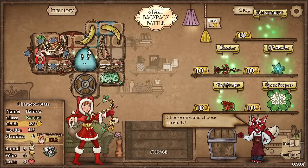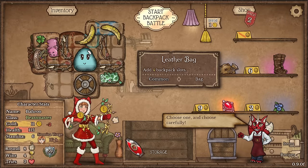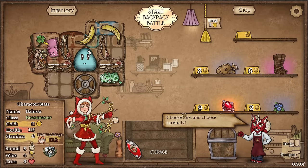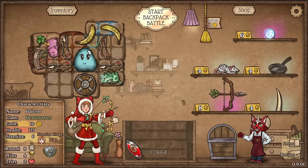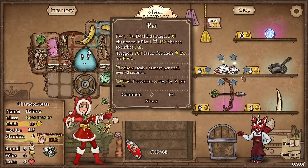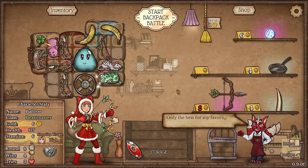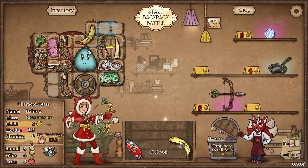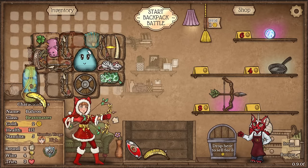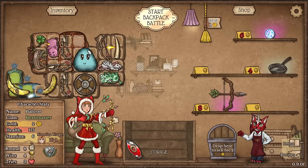Now we're going to go ahead and take Beastmaster, which is the whole build. On-sale space, especially for the leather bag, is very good for us. Let's give this a roll — and we found the first item we're looking for: the rat. We want as many rats as we can possibly find. We'll also grab another tusk poker so we can get our build up and running.